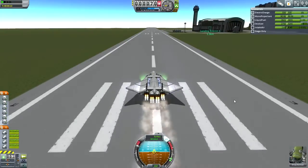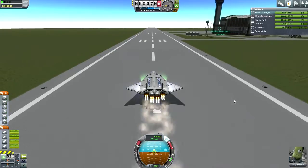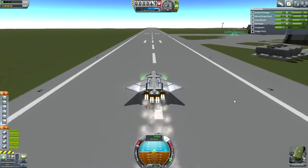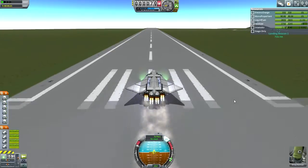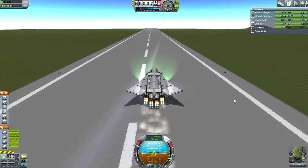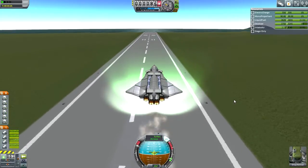Weird lighting effects because the runway is destructible, I think. I'm trying to rotate to see if we've got lift. Yes, we do. So we can lift off. Gear up.